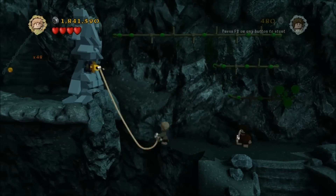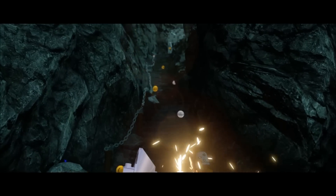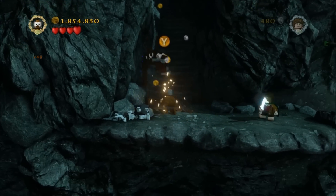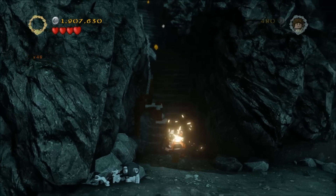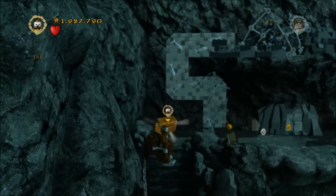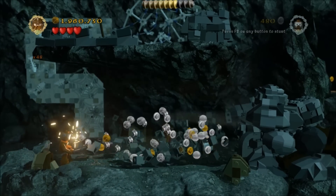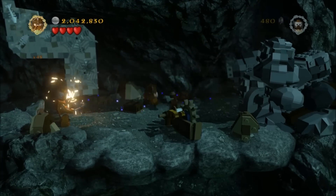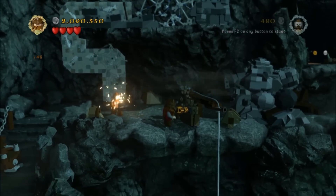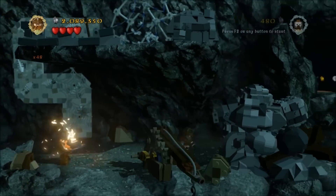Grab the rope there to pull that brick down, head over there and get out the explodey man and blow up that block. That will activate this chain and also drop some lego bricks that you need to build. Build those and it'll turn into a Stairmaster 3000. Climb into that — it's a little bit awkward to get in but you'll work it out. Ride it on up the side and collect the minikit at the top. Then pop out and head this way, be Gimli to smash this cracked block — this builds into a sort of cliff fishing rod which drops treasure number two, the muddy armour, and there's another quest item.